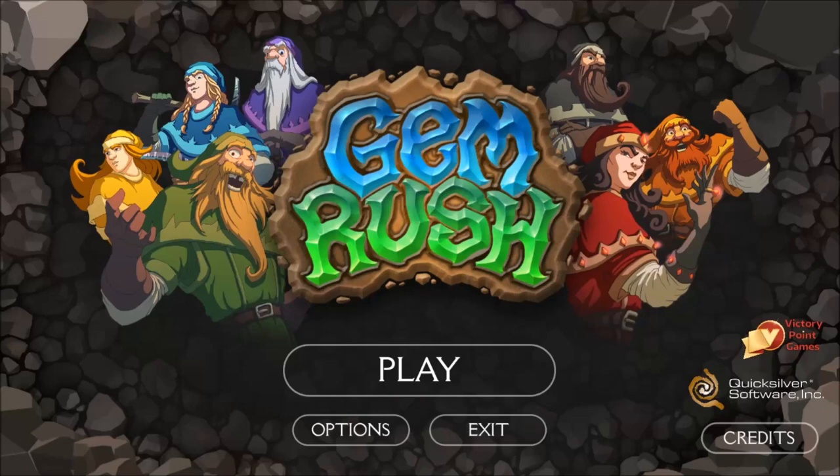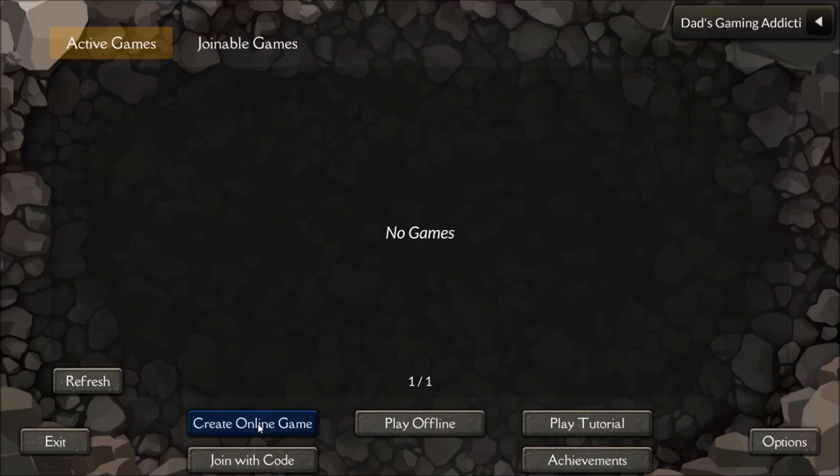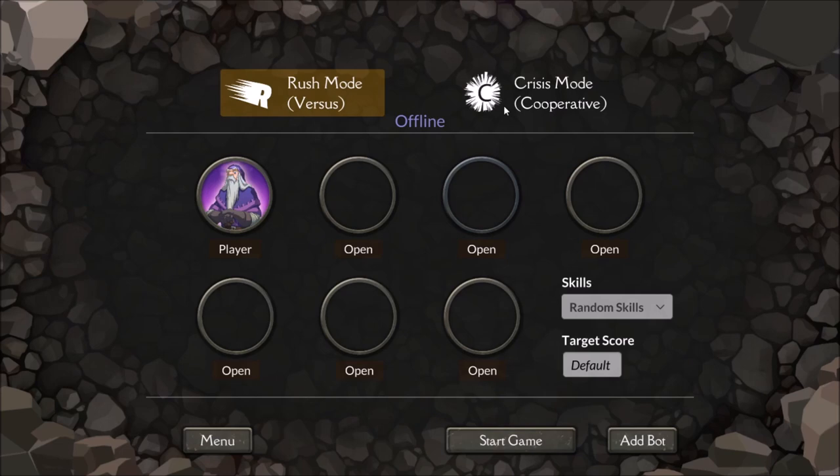Hey folks, this is Vint with Ads Gaming Addiction, and today we're going to quickly check out Gemrush. What you're looking at here is the digital adaptation of the tabletop game — a tabletop game that I admittedly do not own, though I kind of wish I did because I'm enjoying this one. You can find this version on Steam for about $10.